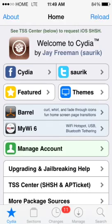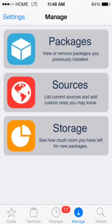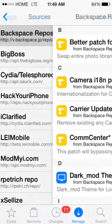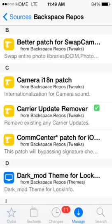Go on Cydia, manage sources, and you're gonna install this repo — this one right here. When you install, you're gonna respring, and you're gonna install carrier update remover.